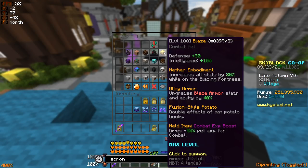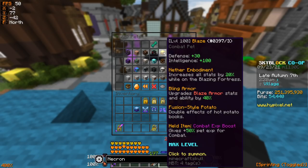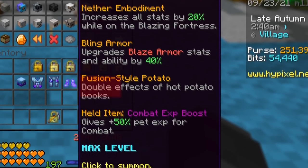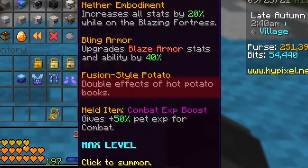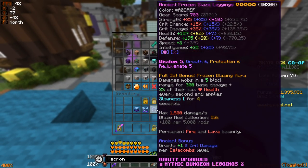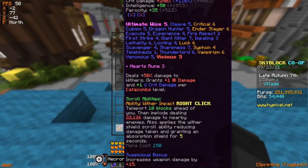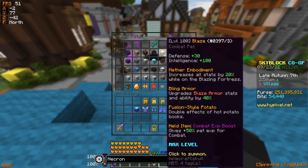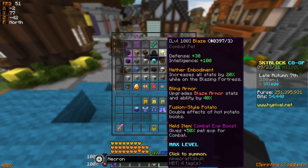The answer lies in one pet — the Blaze pet. Its second perk, Bling Armor, upgrades the stats of your Blaze armor set — whether normal Blaze or Frozen Blaze — and its abilities by 40% at level 100. It also doubles the effects of all hot potato book stats, both on the armor and on whatever weapon you're using.